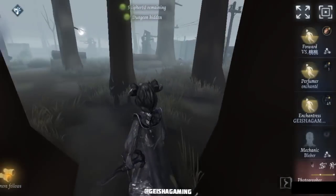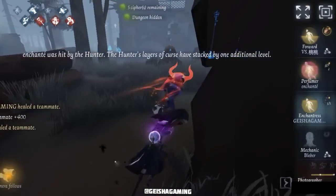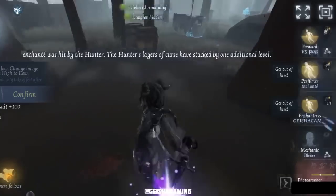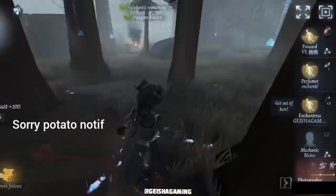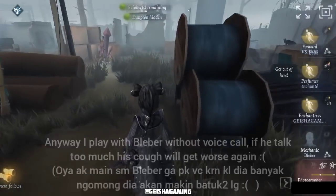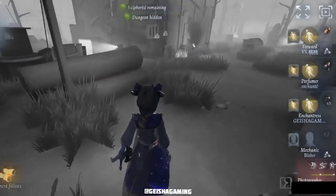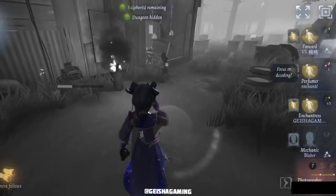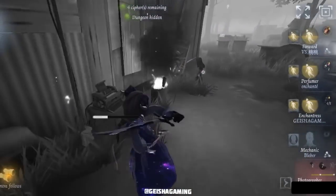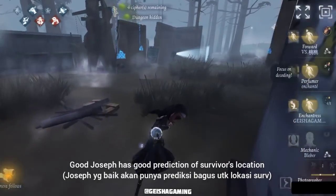Mechanic has run out of bots and we are all injured so she got multiple debuffs too. Joseph is coming to us — we need to get out from this location. Perfumer got a tango hit which is good because she still has all of her perfume. He placed another camera and is trying to give us a jump scare, knowing we might still be around here healing each other — so you need to do a transition and split up.